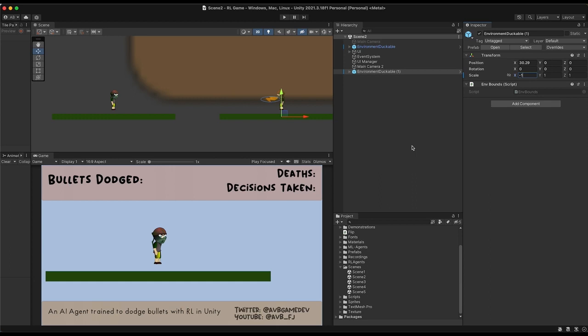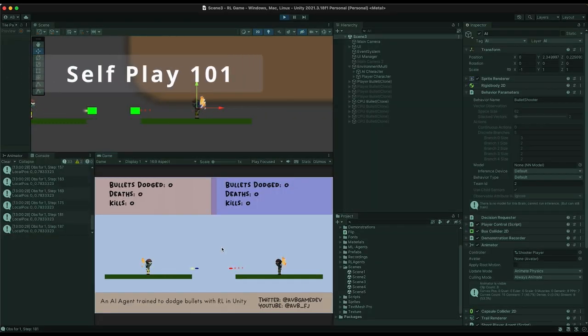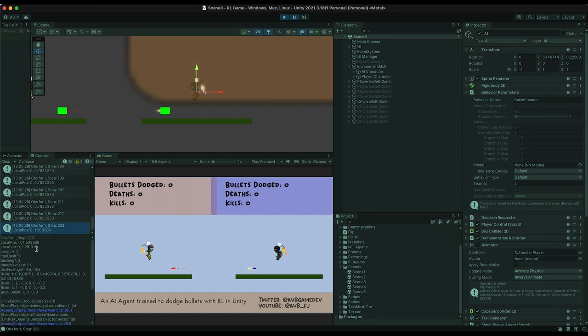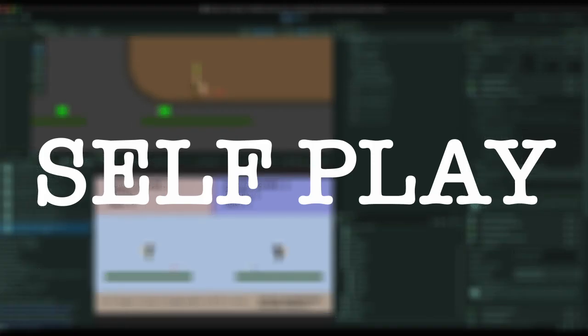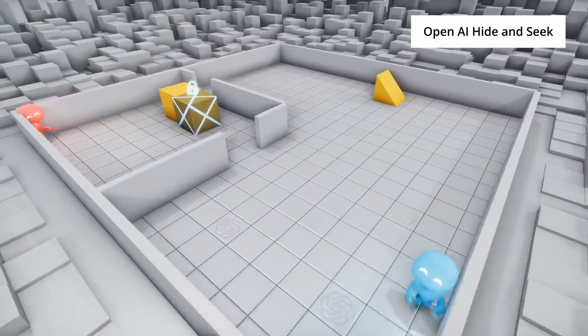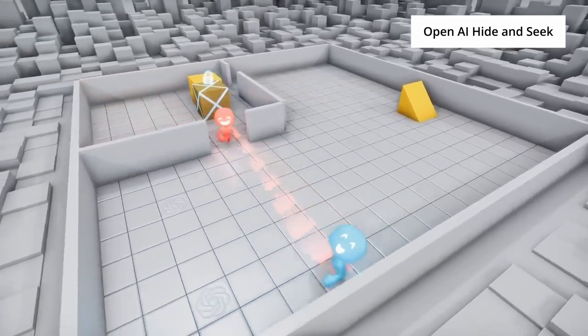In the final game, we will have one player as the AI and the other as the human player. But as we are developing, I'm going to train the AI in a competitive environment using an algorithm called self-play. Self-play is a training approach where the agents learn by playing against different versions of itself in a competitive environment to improve over time.